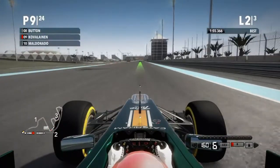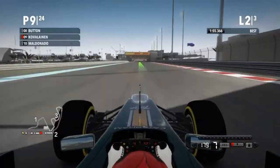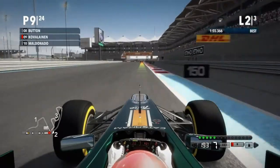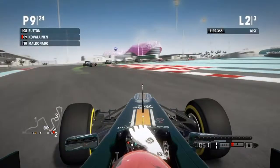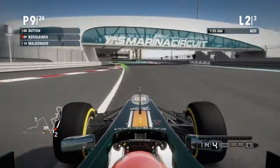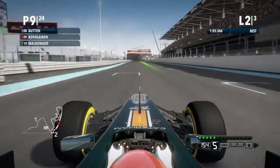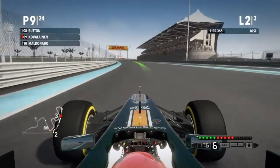Oh my god, Jenson Button has flown off into the distance. I cannot see him — actually, there he is over the crest — and coming into this corner as we turn it beautifully, kissing... well, I don't think I touched the apex. Let's just gloss over that. So we are actually in the middle of two packs. I've split the field, not evenly.